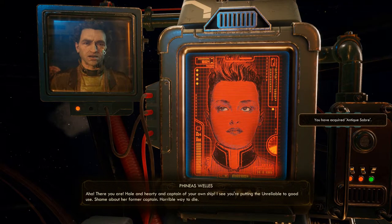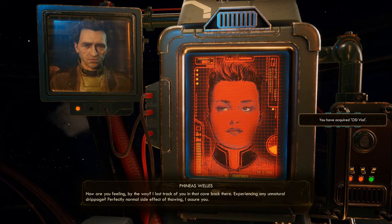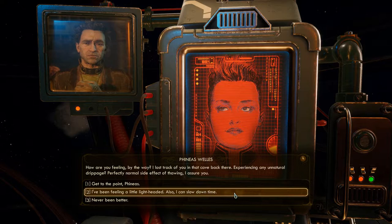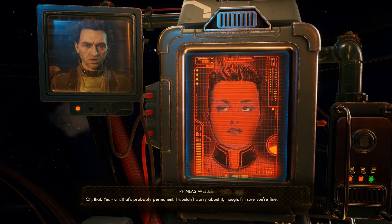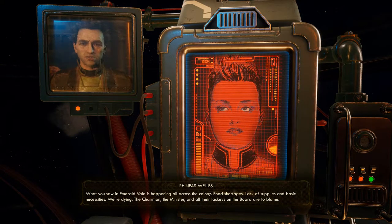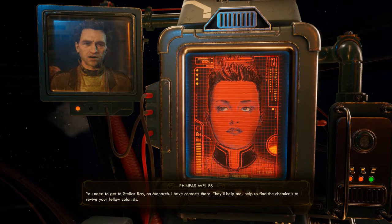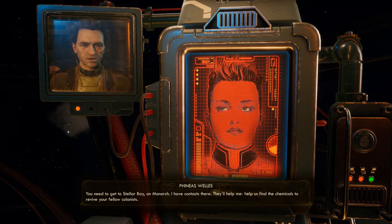There you are. Hail and hearty, and captain of your own ship. I see you're putting the Unreliable to good use. Shame about her former captain — horrible way to die. How are you feeling, by the way? I lost track of you in that cave back there. Experiencing any unnatural drippage? Perfectly normal side effect of thawing, I assure you. Slow down time — oh yes, that's probably permanent. I wouldn't worry about it though; I'm sure you're fine. What you saw in Emerald Vale is happening all across the colony. Food shortages, lack of supplies and basic necessities — we are dying. The chairman, the minister, and all their lackeys on the board are to blame. The Hope has some of the brightest minds Earth ever sent us. If we can revive the Hope's colonists, they can help us undo the board's mistakes and set things right. You need to get to Stellar Bay on Monarch. I have contacts there. They'll help us find the chemicals to revive your fellow colonists.